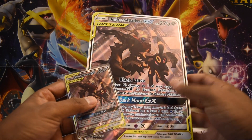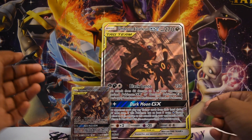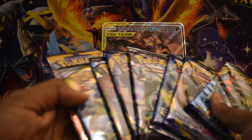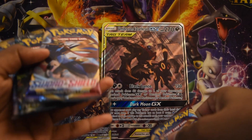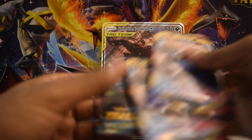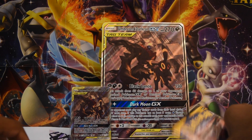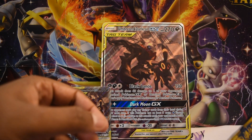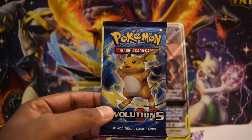Another cool thing you get in this box is a gigantic oversized version of the card — this is box exclusive. Some boxes you'll get the Darkrai Umbreon and in other boxes you'll get the Espeon and Deoxys. Those will be our first two pulls, and then of course the packs — you have tons of them. You get two Cosmic Eclipse, one Celestial Storm, two Sword and Shield packs, one Sun and Moon pack — a nice variety that's kind of like a trip through time.